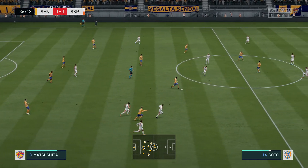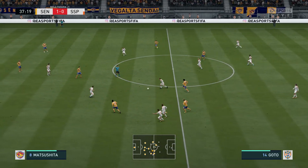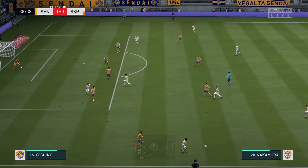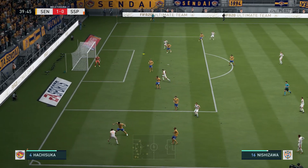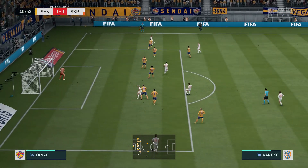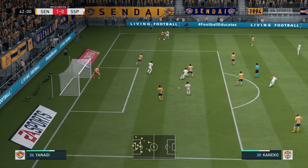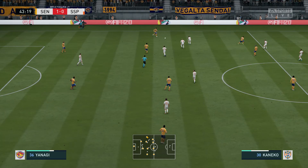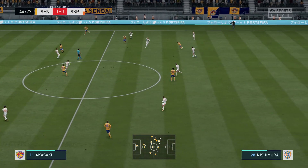Nishimura, stopping the pass getting through with a good piece of anticipation. Nishimura — he's confident with the ball at his feet, isn't he? They've gone wide, chance to get the ball in the box. Only partially away from danger. Sloppy work, really — but he's better than that, it's a poor pass.